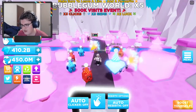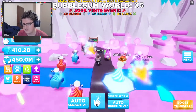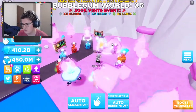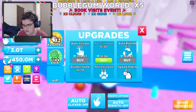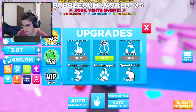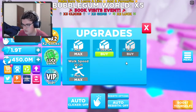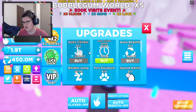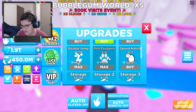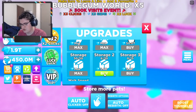Let's unlock bubblegum world. It gives times three clicks, which is a good amount. Times three gems as well — we got gems! I can do some upgrades — I'm going to upgrade some storage since I have so much. There's also speed hatch available but I'll focus on storage.